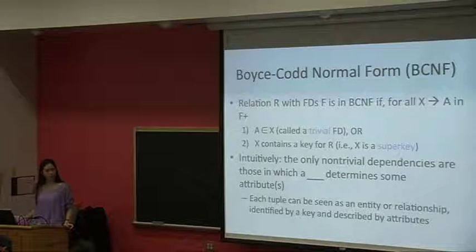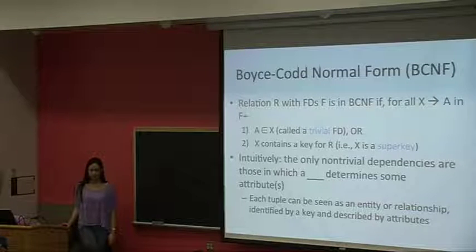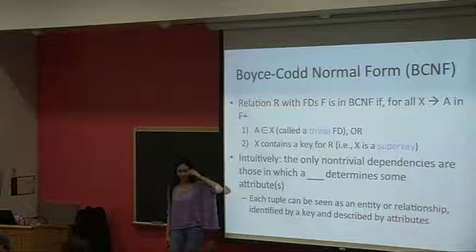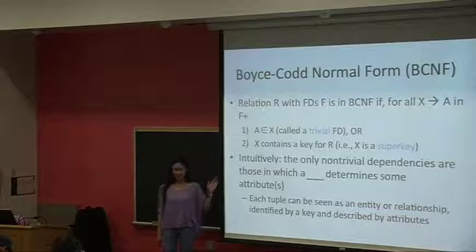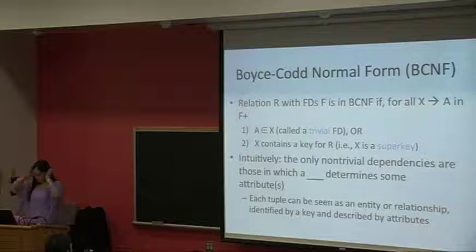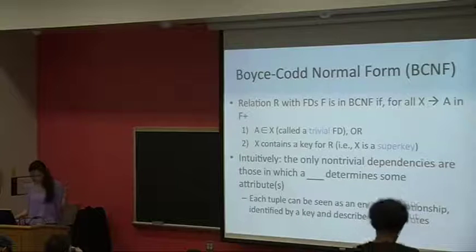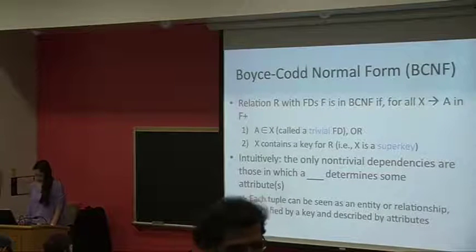Comparing BCNF to the definition of third normal form, what's the only difference? In third normal form there were three rules — the third being A being part of the key. That rule allows more possibilities for a schema to be in 3NF. BCNF doesn't allow that third rule, so it's stricter since the conditions are OR, not AND. For BCNF, if either the trivial rule or the superkey rule is satisfied, it's in BCNF. Intuitively, the only non-trivial dependencies are those where a key determines some attributes.